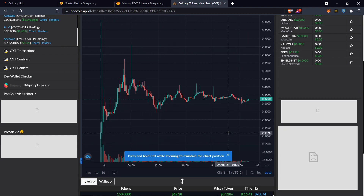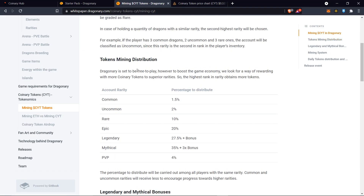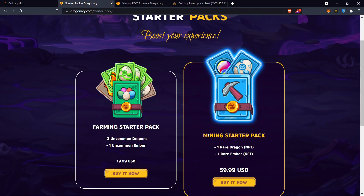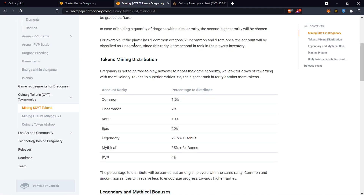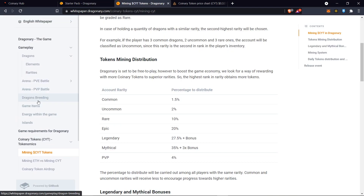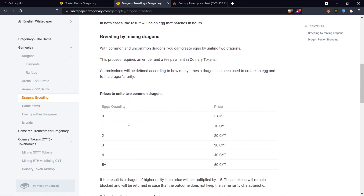Right now CYT is at 32 cents and it's been pretty stable. There's no real reason to buy any tokens because the packs sold out. You can use CYT to upgrade and breed your dragons — that's what we can talk about with dragon breeds.